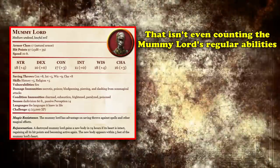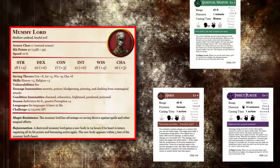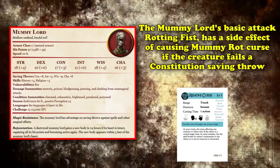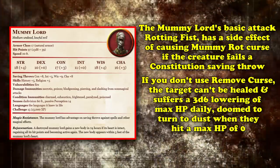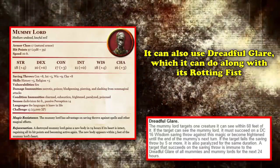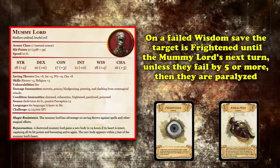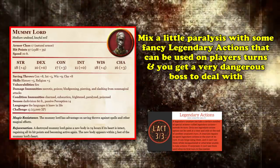The Mummy Lord has spellcasting capabilities of a 10th-level cleric, giving it powerful spells like harm, insect plague, and spiritual weapon. Its Rotting Fist attack causes the extremely nasty Mummy Rot curse on a failed constitution save — without remove curse the target can't be healed, suffers 3d6 lower maximum hit points daily, and turns to dust at 0 hit points. Its Dreadful Glare can be used in tandem with Rotting Fist: on a failed wisdom save the target is frightened, but if they fail by 5 or more they become paralyzed — one of the nastiest effects in D&D.